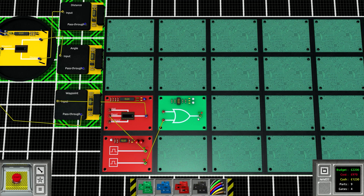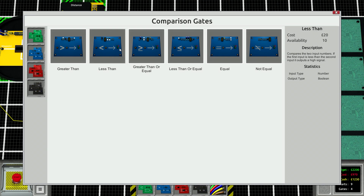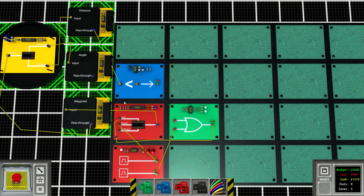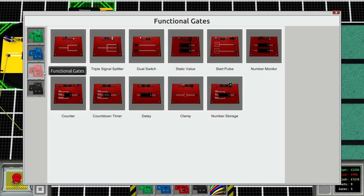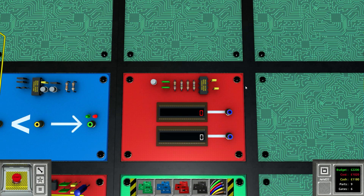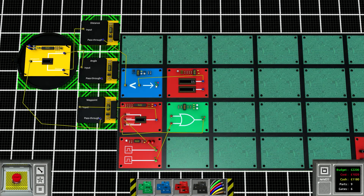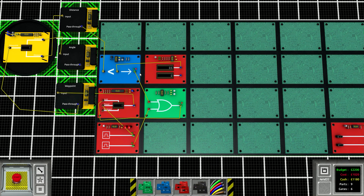We actually need an OR gate on the adder because it can't just be the start pulse - it also has to trigger when your distance gets to zero. So if the distance is less than a static value - let's do 0.5 meters - then we can also send the signal to increment to the next GPS coordinate. When your distance to the GPS coordinate gets to almost nothing, it changes the counter, which changes the waypoint number sent back to the GPS.